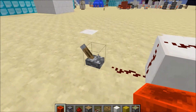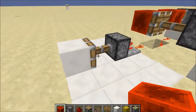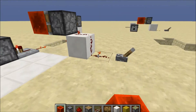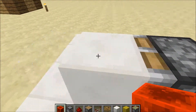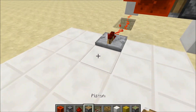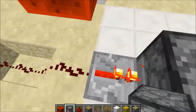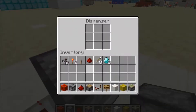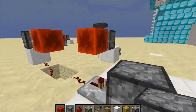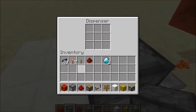Now this is the modified part: if I want to stop it, I just put this part over there and it stops. If I want to let it go off again, I flip back that lever and it goes off. Not only can you do it with this, you can also do it with dispensers. I'll put arrows in the dispensers and you can see it shoots out.